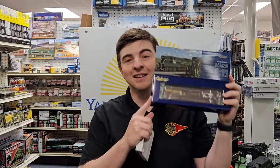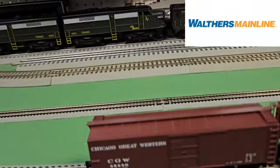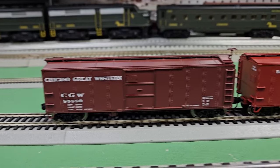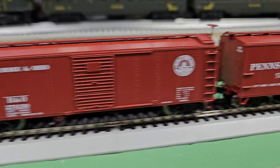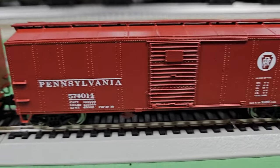Come into Yankee Dabbler and get these on your railroad. We've got more box cars for you — these are the X29 40-foot box cars from Walthers. I have a whole bunch of different colors to choose from: the Chicago Great Western, the Baltimore and Ohio, two versions of the Pennsylvania — one has a big keystone, the other has a rounded one.